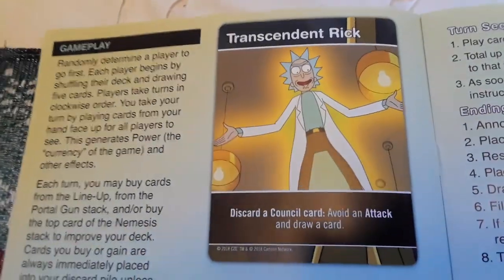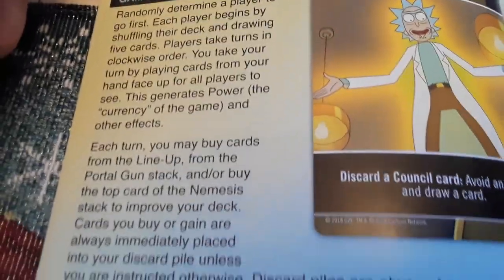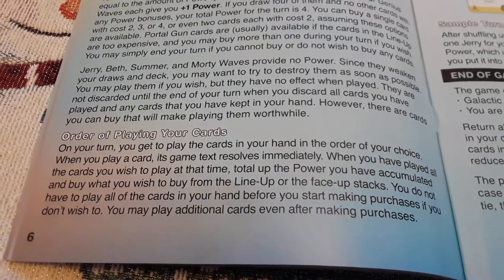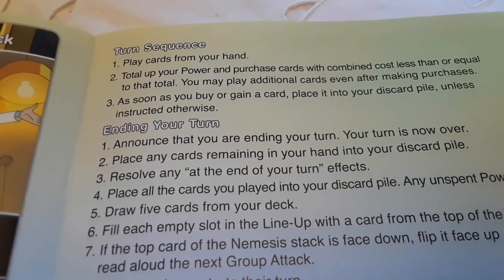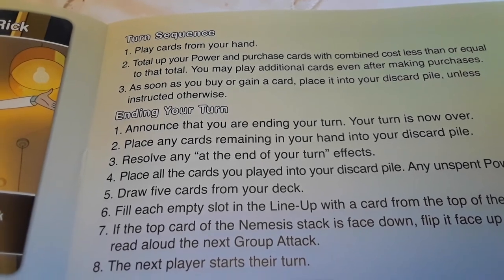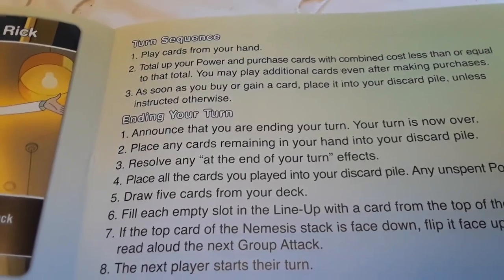Gameplay — it just tells you how to play. I'm just scanning over it; you can pause and try to read that. The order of playing your cards: the turn sequence is — play cards from your hand, total up your power, and purchase cards with a combined cost less than or equal to that total. You may play discards even after making purchases.